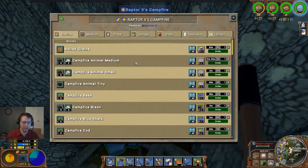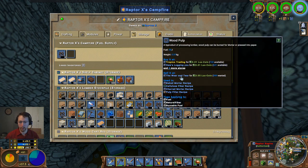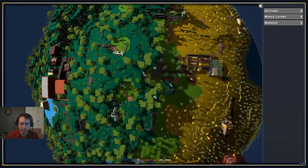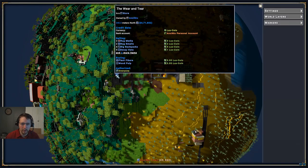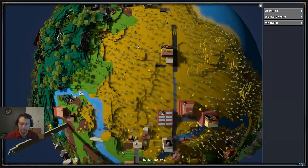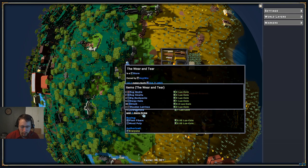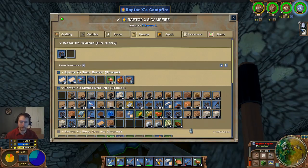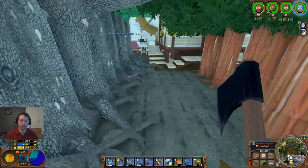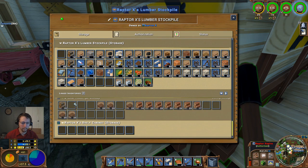I'm going to go ahead and use this. There was some conversation about getting this over to that road. It looks like I can potentially get over there a little bit easier now and sell some of those. What's he got? Rugs — both medium and small — and cloth. He's buying plant fibre and wood pulp. That's okay, because that means I can purchase those without too much cost.